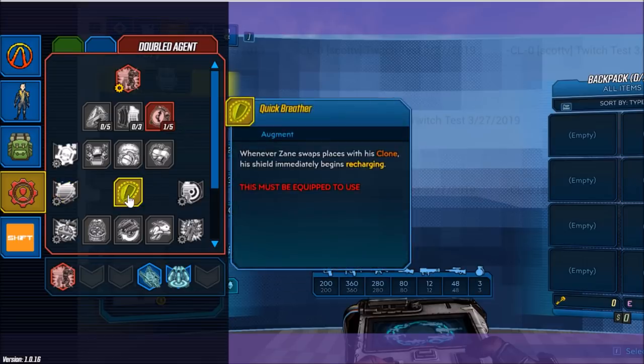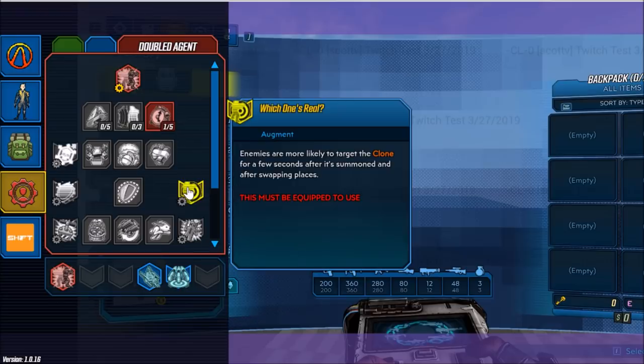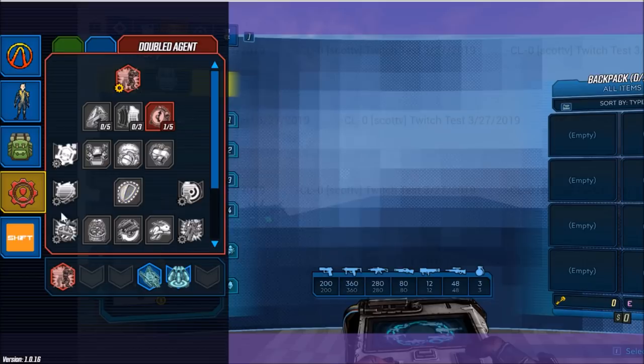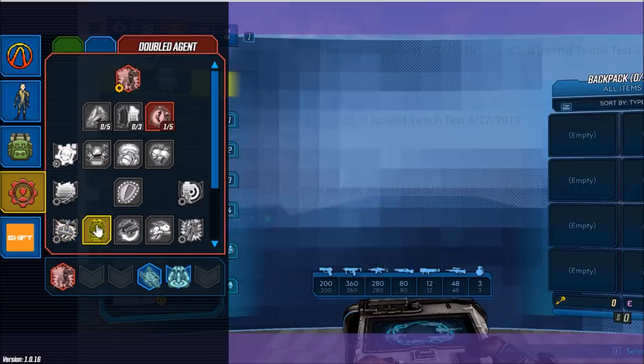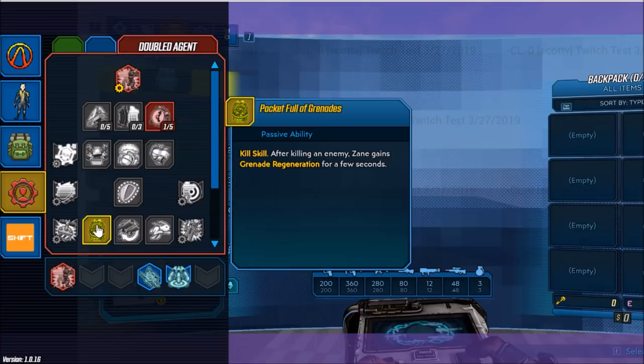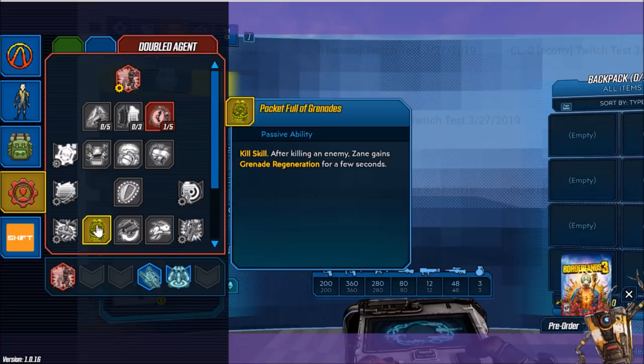Next skill is Quick Breather — whenever Zane swaps places with his clone, his shield immediately begins recharging. And Which One's Real? — enemies are more likely to target the clone for a few seconds after it's summoned and after swapping places. Up next is Doppelbanger — hold down the action skill button to end the action skill early; when ended, the clone explodes dealing fire damage to all nearby enemies, with more damage the more action skill time remaining. Next is Pocket Full of Grenades — after killing an enemy, Zane gains grenade regeneration for a few seconds.